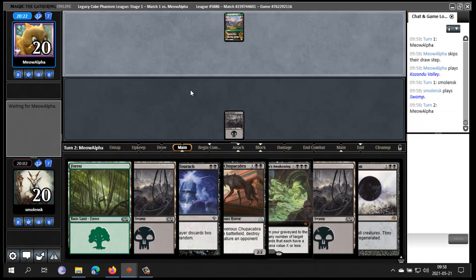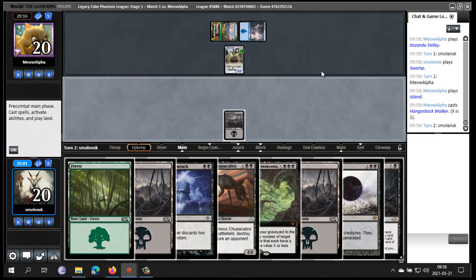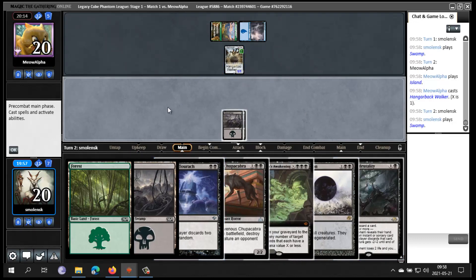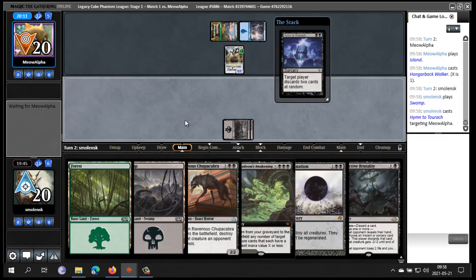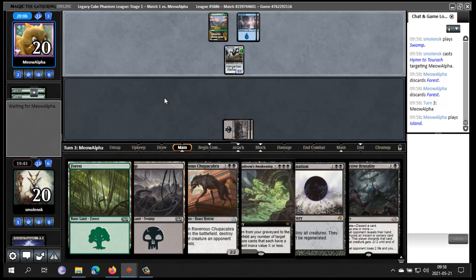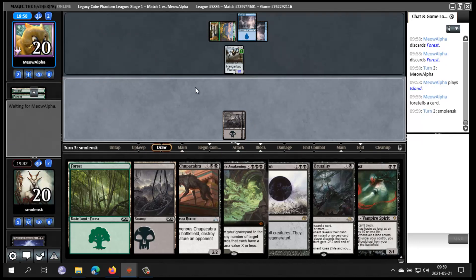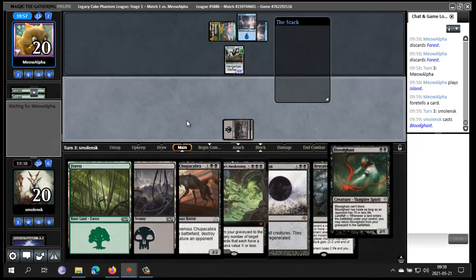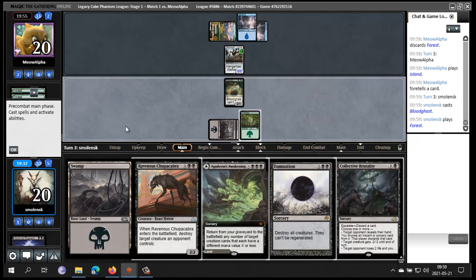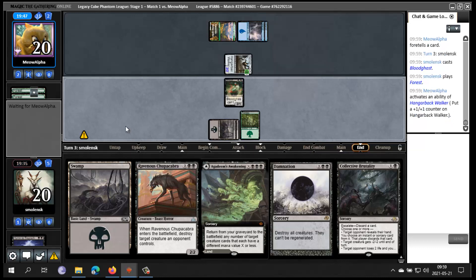We have a lot of answers with this hand. I don't want to see Search for Azcanta here, that would be bad. That's a little annoying because when I cast Damnation my opponent is gonna get some stuff back. I could Brutality before it gets out of hand and then look at my opponent's hand. Or I could just Hymn. Yeah, I think I like Hymn. I got two lands discarded — probably bad. Foretold card, so probably Arni's Epiphany or something. My plan is Chupacabra the Walker and then Damnation awaits the leftovers.